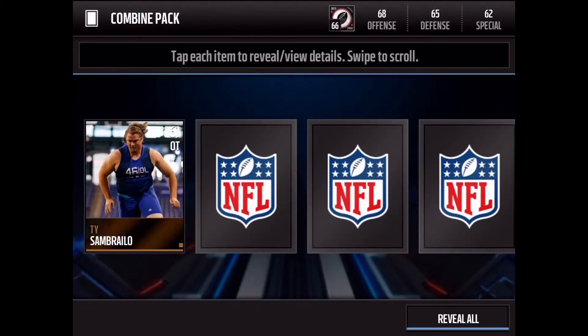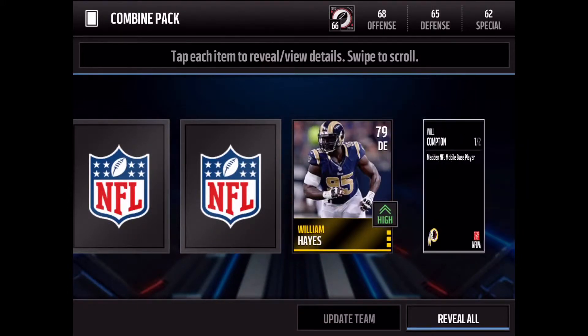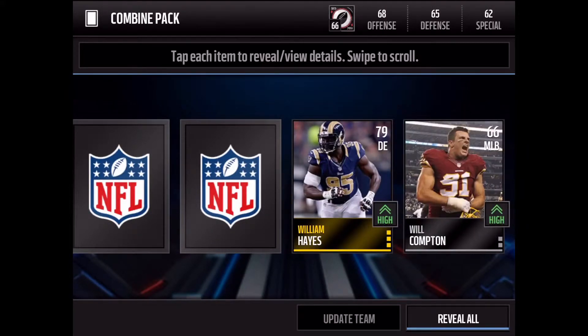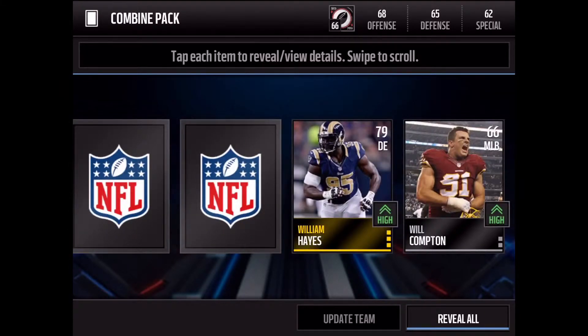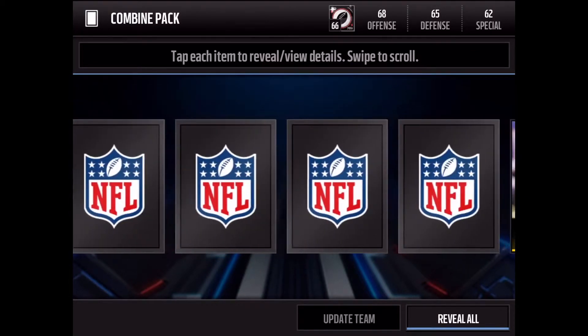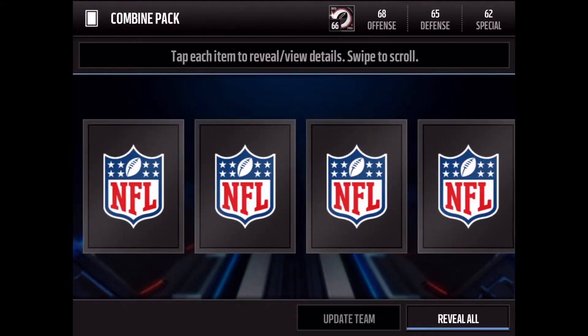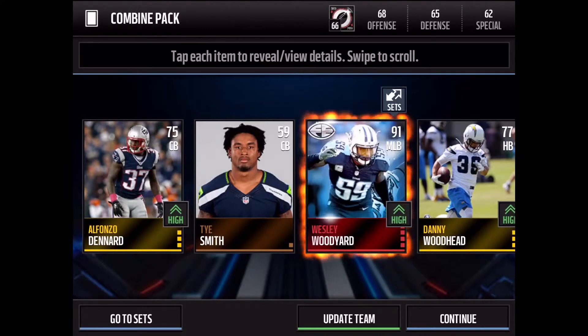Alright, on to our combine packs — it's five gold or better players and one combine item. An item can be a player too. Let's see if we can get like an 81. We got Straight Out of Compton right here. I pulled a Pelisi today. Wait, is it one gold or better? It's five gold or better players and one combine item. There's the item — terrible item.